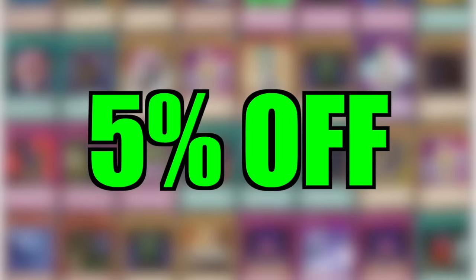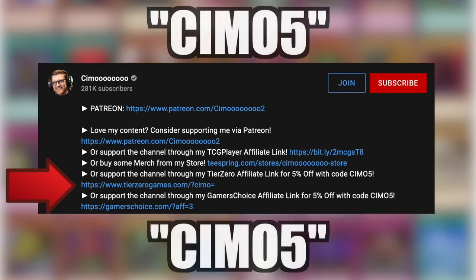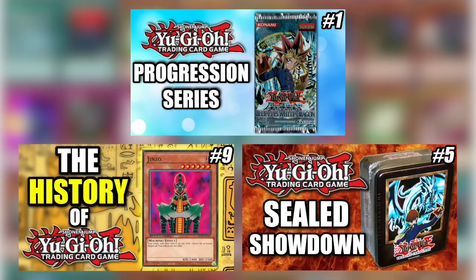If you want 5% off any singles or sealed product, click the affiliate links in the description and use code CMO5. Clicking the TCG Player affiliate link before you shop helps support us to provide you with more amazing content.